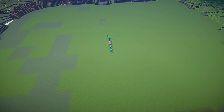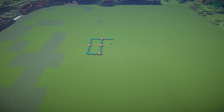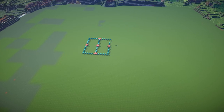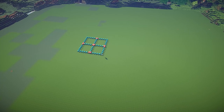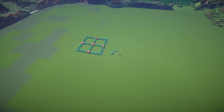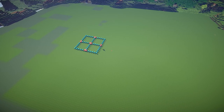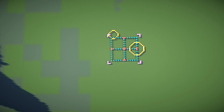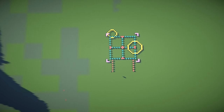Now the first thing I do when I'm building anything big like this is I get out some wool of different colors and I map out on the ground a rough idea of where I want the buildings to be. This is a great way of getting around the idea of scale — if you can see how big you want something to be and you can put down a template of it on the ground, you can hover above and see exactly how it fits together with the other parts of the building.